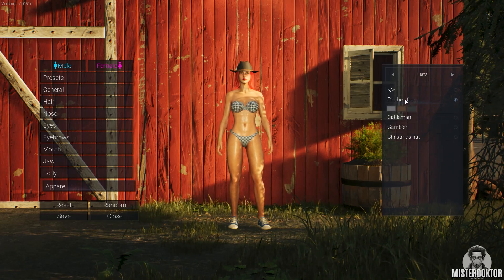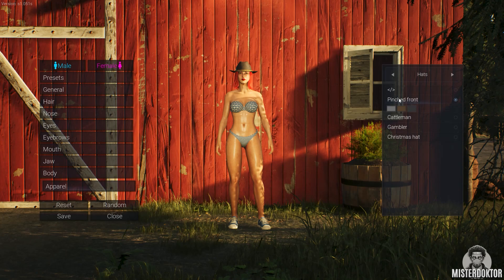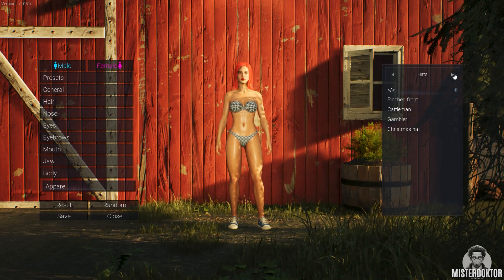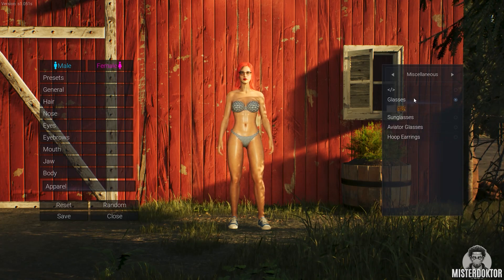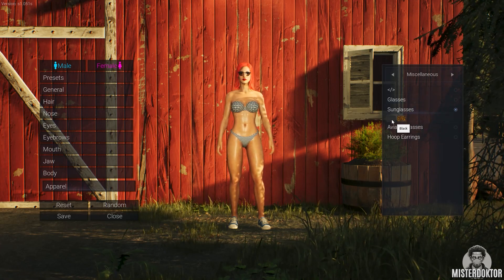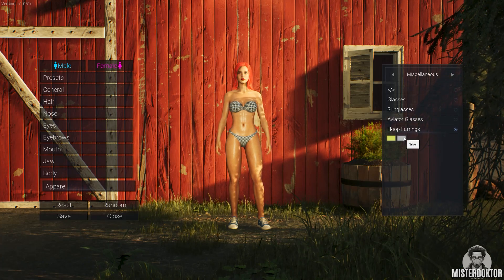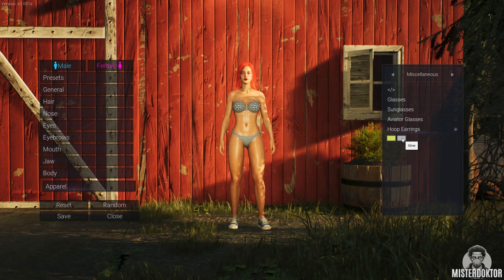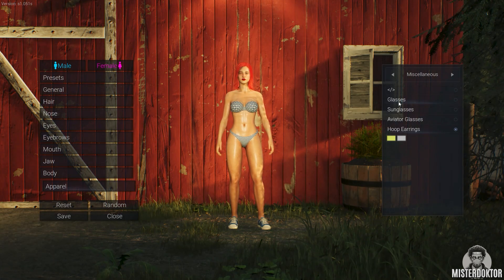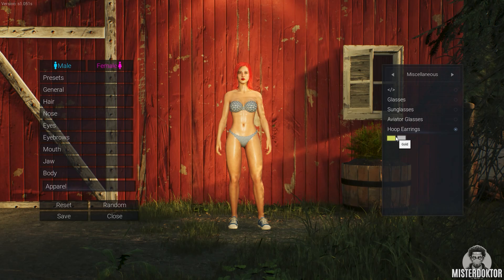Hats — nah, no hat I think. Glasses — I like glasses, sunglasses, aviator glasses. Hoop earrings — let's give her earrings in gold. We can't see them but we know they are there. Oh, it's glasses or earrings — well then it's earrings.